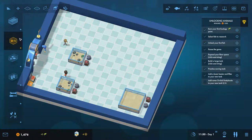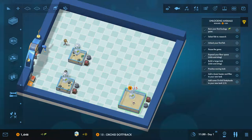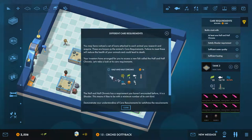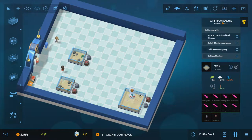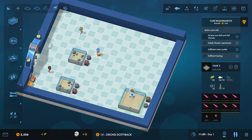Now add some orchid dotty backs to the new tank. Because the game is paused we have a great opportunity to fill tanks before guests see them — this matters because if guests see unhappy fish they give you less prestige. If we buy lots of these, we can see a problem: the water quality isn't good enough for this tank, so we need to add another filter to bring it up to the required level.